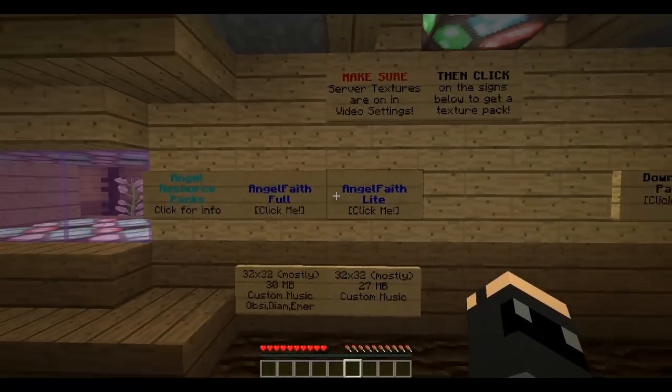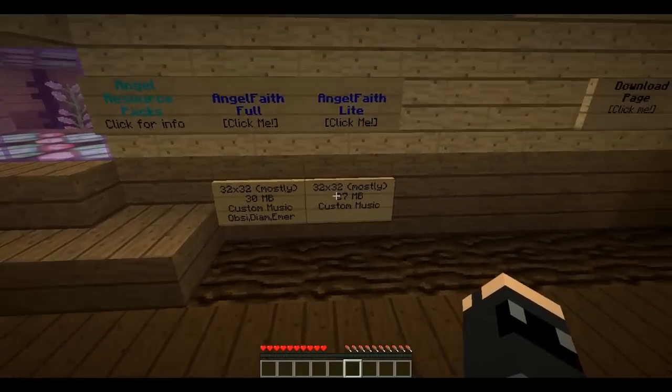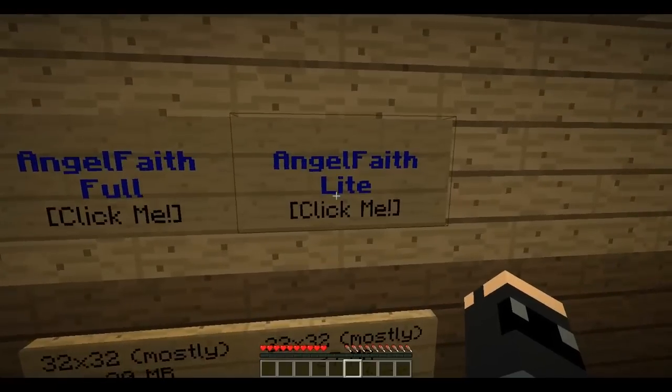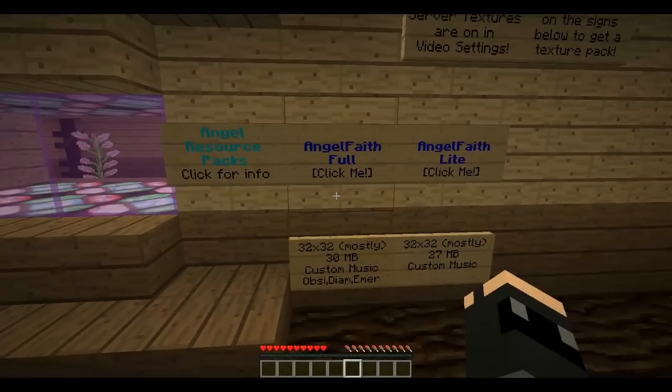Right-click on the signs labeled 'Click Me' to download and install a resource pack. If you use your own resource pack, use Angel Faith Light for only the bare bones essentials. Otherwise, use Angel Faith Full for a smooth looking texture pack based on Batik's Faithful 32 pack.